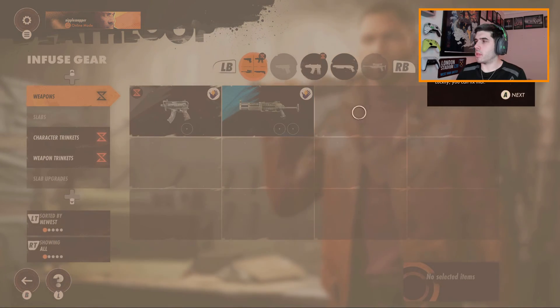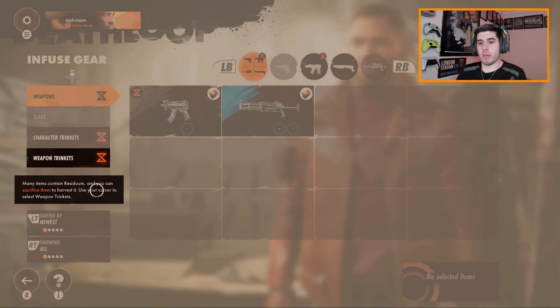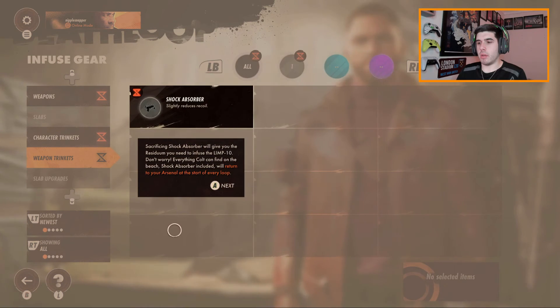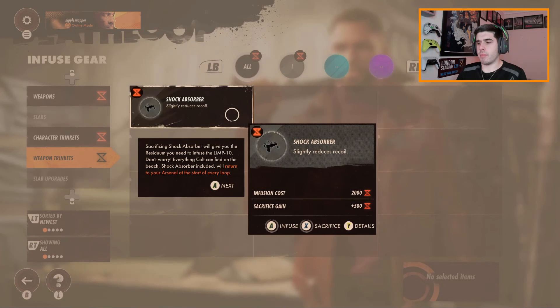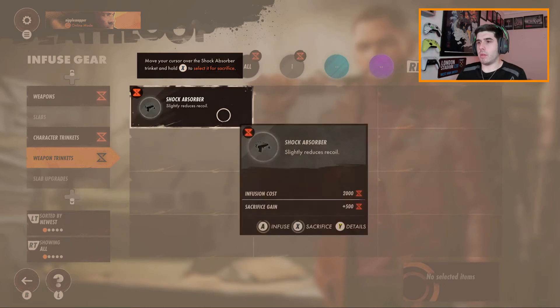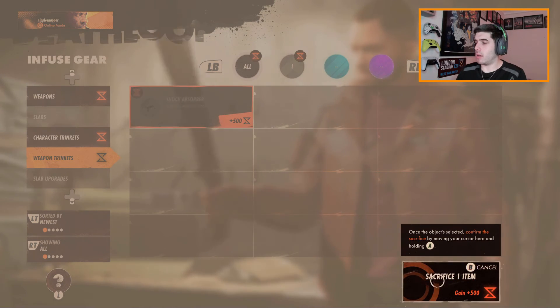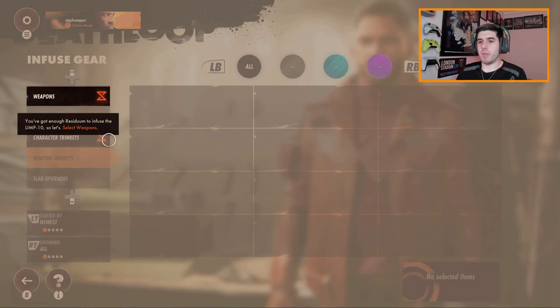Begin infusing items. You begin each loop with some residium — not enough to infuse your gun, but luckily you can fix that. You can sacrifice them to harvest it. I'll give you the residium you need to infuse there. Sacrificed. You've got enough residium to infuse. I kind of don't want to — I don't really use it.